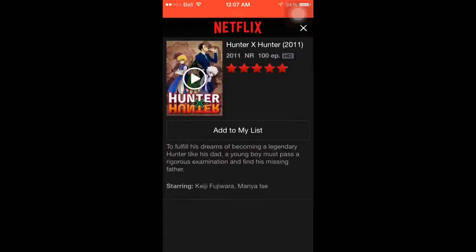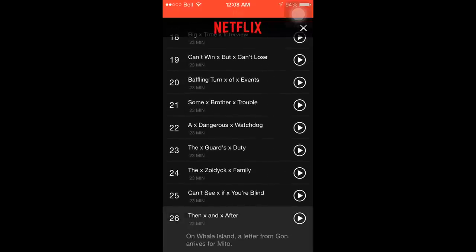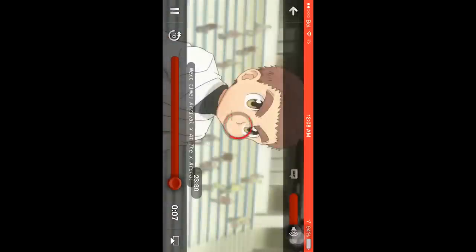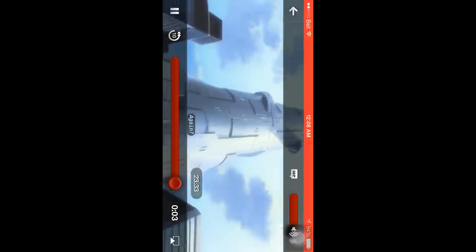So for starters, let's say you start watching a show and you want to get rid of it. Simply go like this, go to the final episode — or if it's a show, fast forward to the end. It might take a little bit because sometimes it'll be very stubborn. Three, two, one — boom.